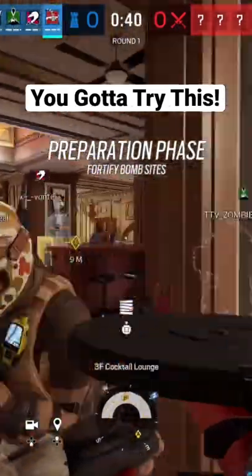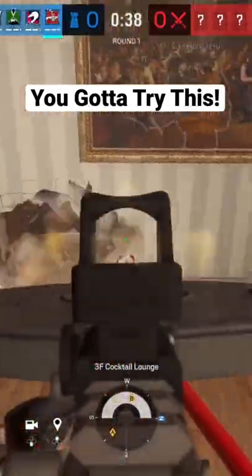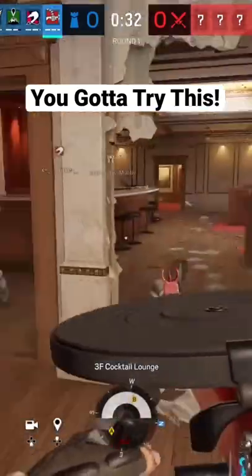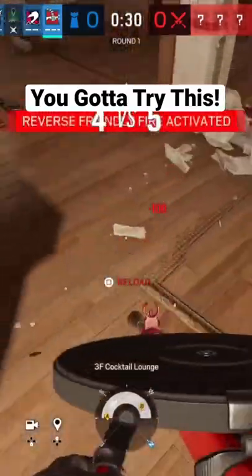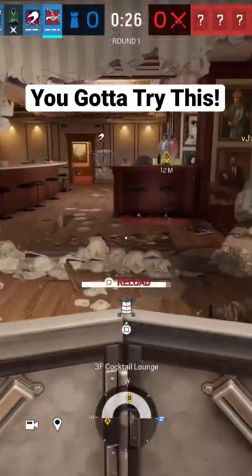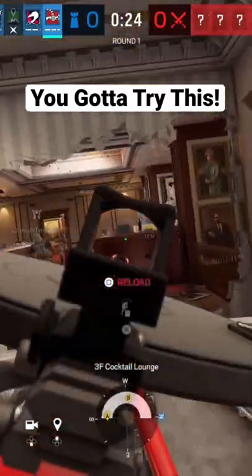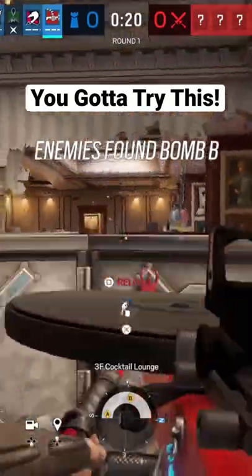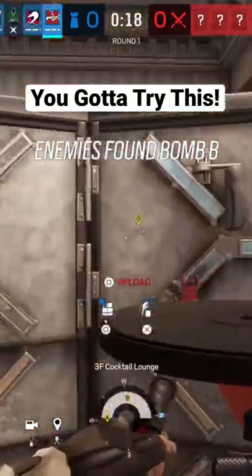Alright guys, best strategy for cafe top floor here. Basically you want to get this open here and then you can hide back here and place your deployable shield. If anyone jumps down the skylight you can take them out easily, so it's a nice angle to just sit back here and hold site.